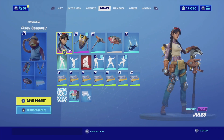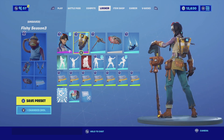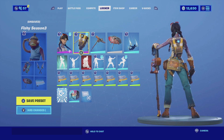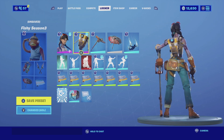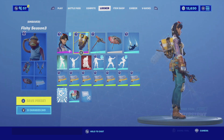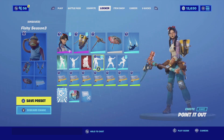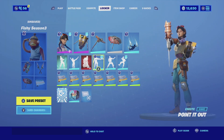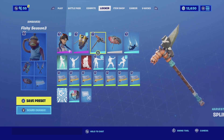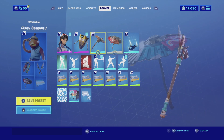For the second combination with Jules I'm pairing her up with Clap Trap. Clap Trap is a pet that actually matches really well with the whole vibe — the skin reminds me a lot of Borderlands, so having Clap Trap as one of her inventions makes sense. For the harvesting tool we're going with the Splinter Strike, which looks like something she would have built herself, and the light blue color scheme really complements her pants.